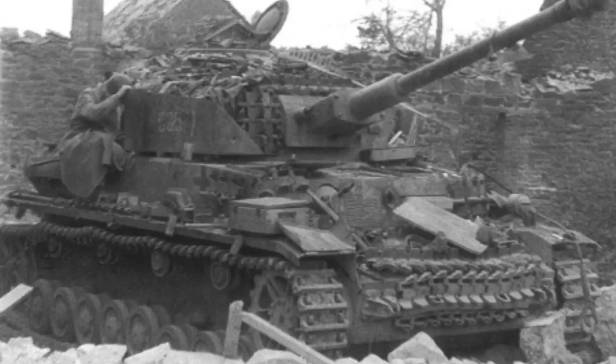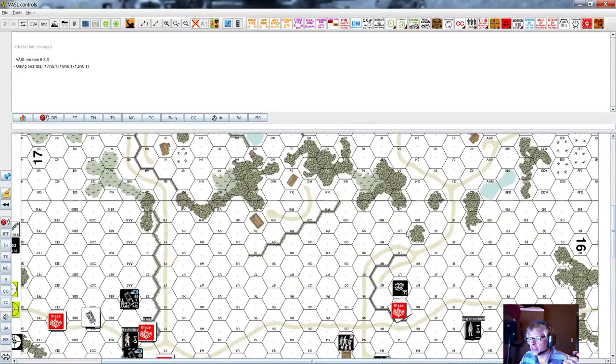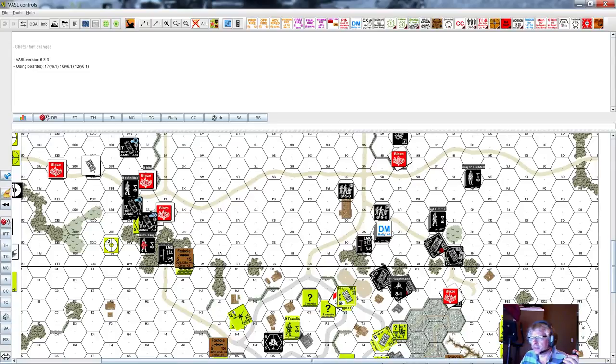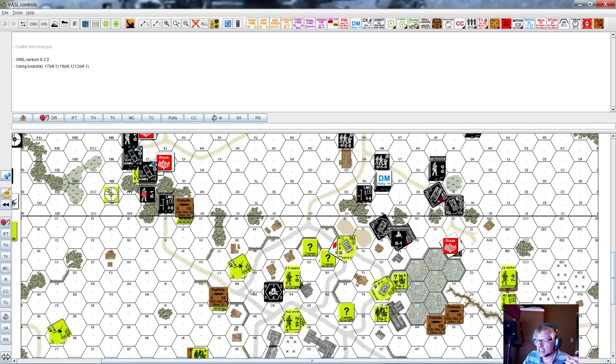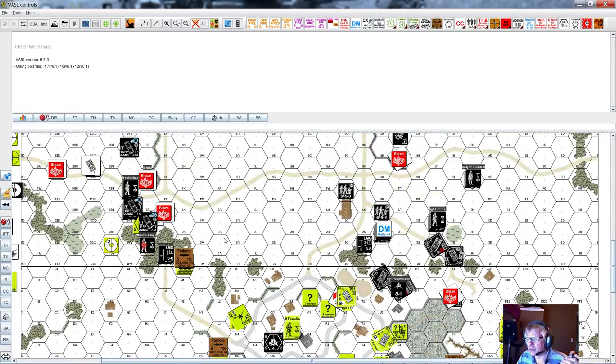Greetings and welcome to round two of the Advanced Squad Leader scenario 24, 'The Mad Minute.' It's round two, second half, and it's the Americans' turn. Quick recap: the Germans streamed across the field and took damage entering the first line of defense. I'd strategically placed the tank destroyers and anti-tank guns in crossfire positions, and it worked pretty well. There are five German tanks blazing on the battlefield right now.